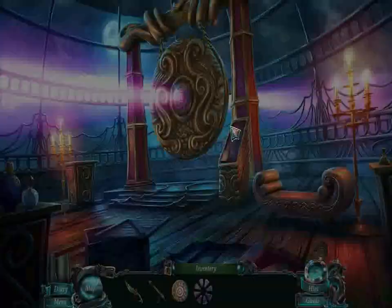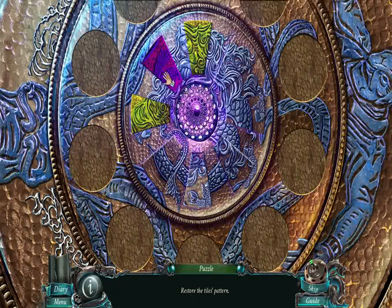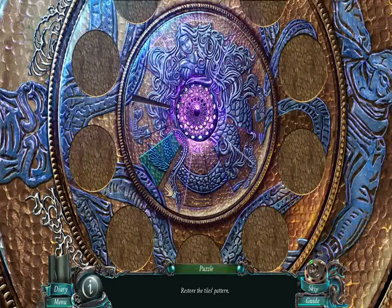Just find all of the slices and pretend you're making a pizza. Here I am solving this challenge. With this challenge, you want to move all of the pieces around in order to form the picture. The picture is of Calliope, the siren.